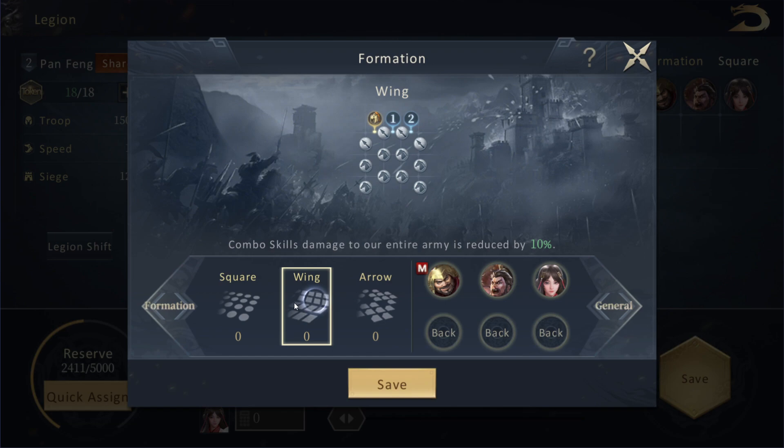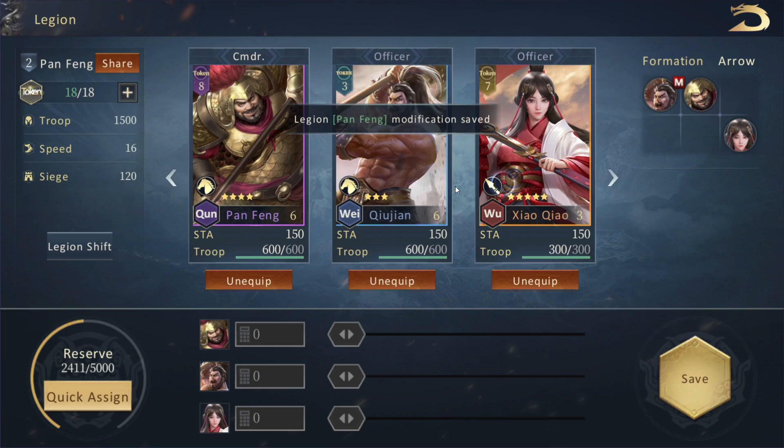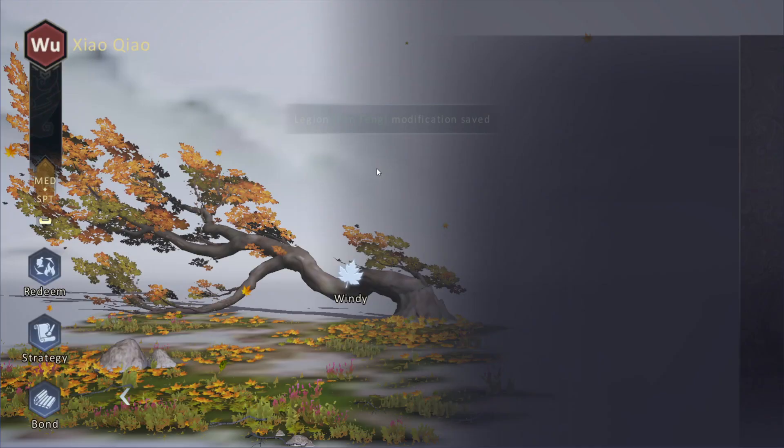Last time I touched briefly on how you can have these different formations, and you can see what's happening here. What you can also do is bring your generals into different formations and see it adjusting the tops. If I move this guy back, let's say I want to move her here and go in a square — you can see whereabouts they're going to be staying. This guy I want in the middle and I'm going to bring him up, depending on everyone's skills.